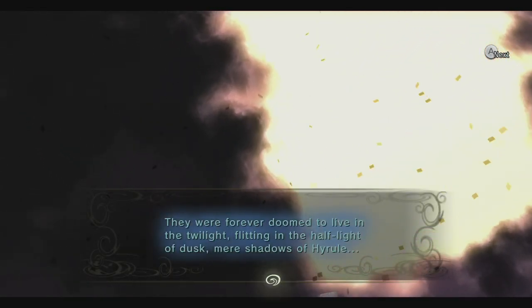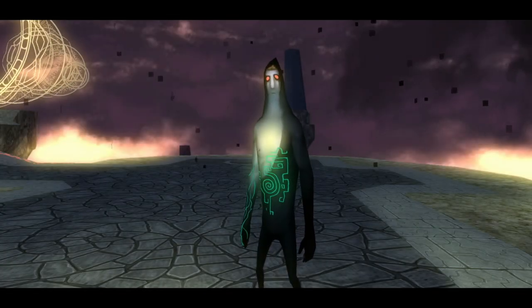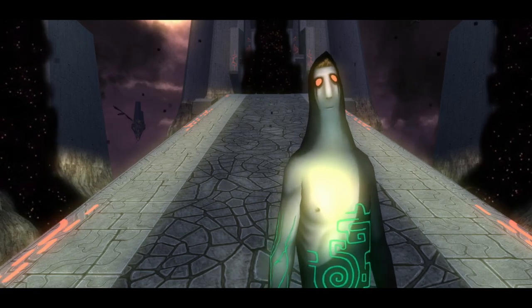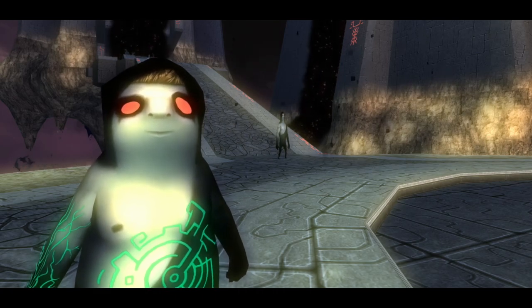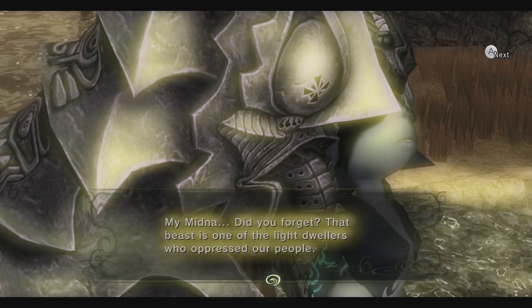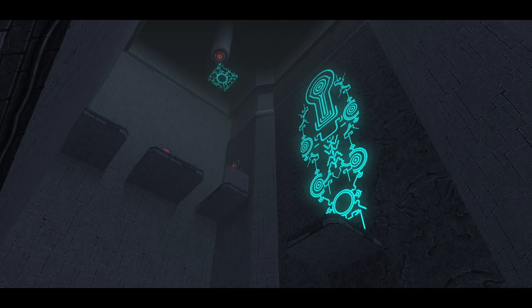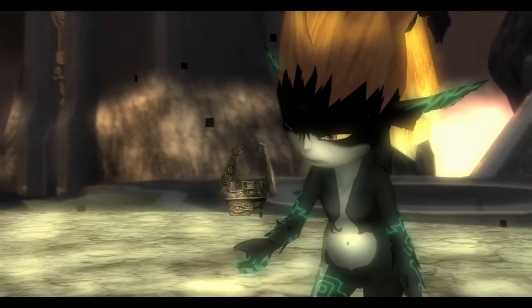There are a lot of theories surrounding the origins of these people, so I might as well take a stab at it too. The appearance of the Twilight people is likely a side effect of exposure — these people once dwelled in the light world before being banished. After generations of exposure to the atmosphere here, they must have transformed into what we see now: a race that can only exist as shadows in the light world. Some believe, based on the appearance of their magic and iconography, that they were an offshoot of Sheikah insurrectionists. A modified Sheikah eye is even present on the throne here, as well as on the back of Midna's fused shadow helm.